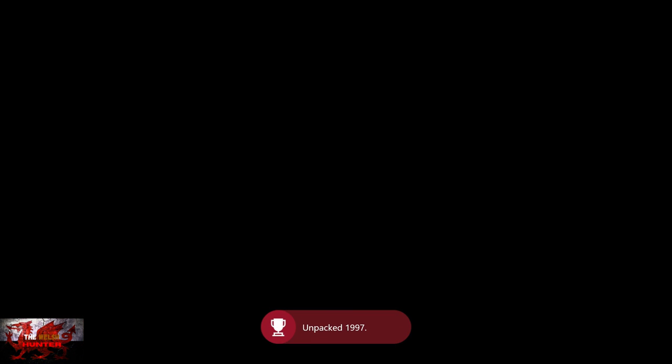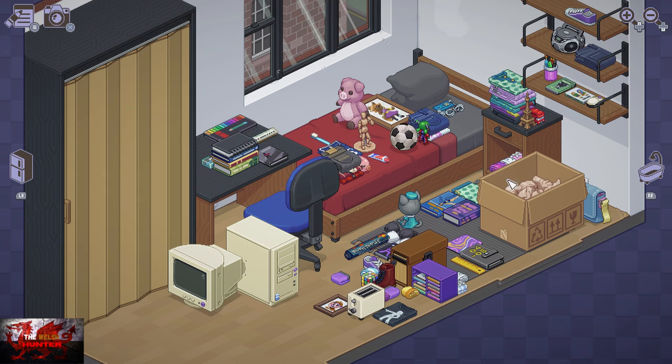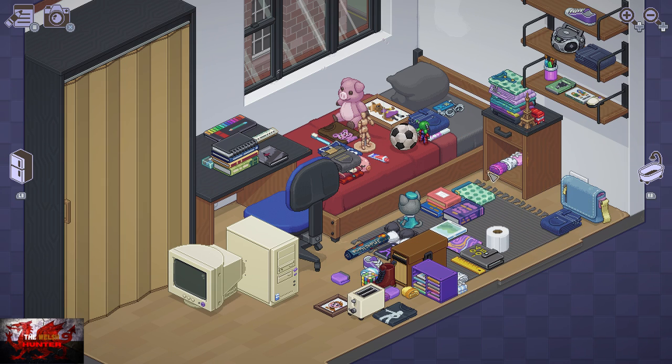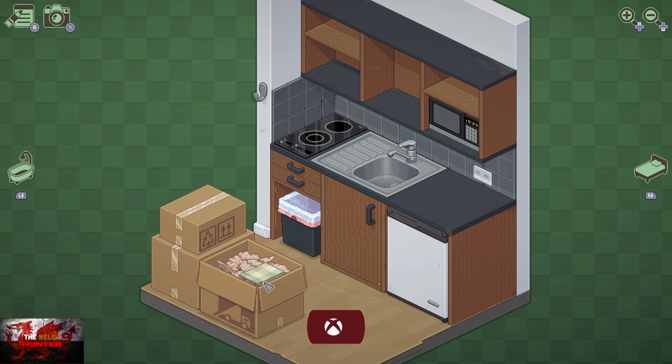We've got a kid's room next. In this room, we're going to unpack two specific things. The first is a wooden statue — I've put him in the middle of the bed. Pick him up with the A button and press B on him a couple of times until he does a dab. That unlocks an achievement. Then press the right bumper or left bumper to go to the kitchen.